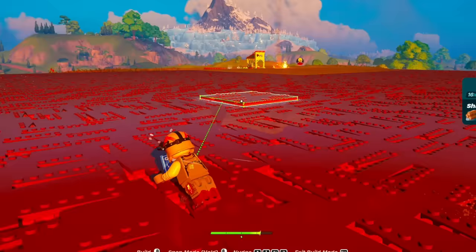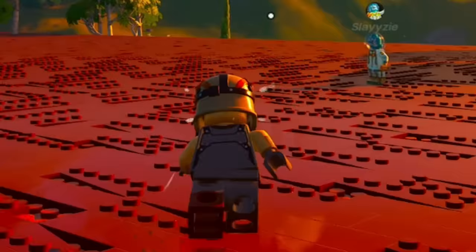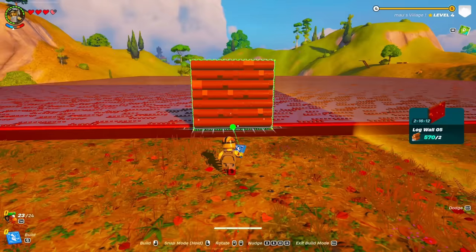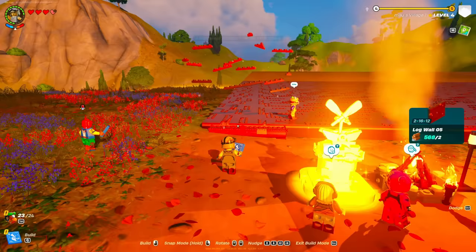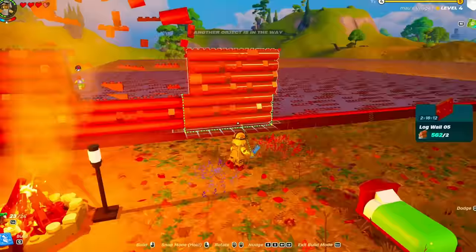Now we can move on to stage number three, which is going to be the hardest part — the walls. The cheapest wall takes two wood. This is the first wall of many. We're not even going to worry about windows — it's just a base. They need to be overlapping like that. This is where the base will start taking some shape; it's already looking insane with just the floor.